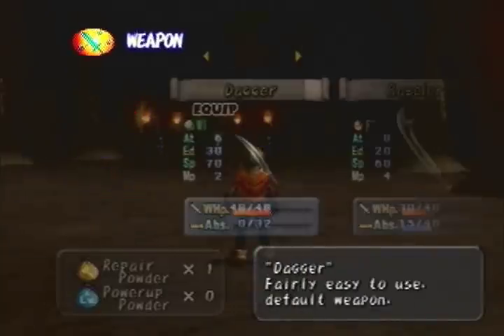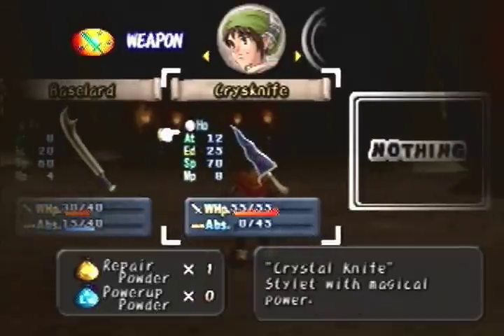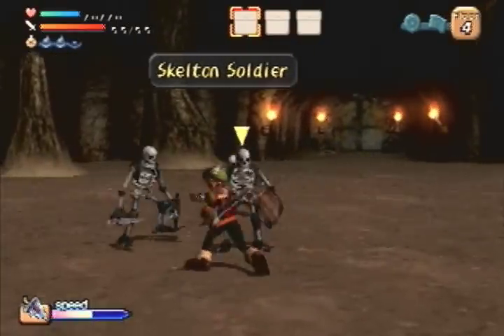I found a new weapon that is much better than the dagger and the base lord. It is the Chris knife, and for where we are now this is probably one of the best weapons — maybe second to only the best we can get around now, weighing everything. Attack and especially the weapon hit points I'm looking at. But anyway, now that we have this we will be better at fighting.